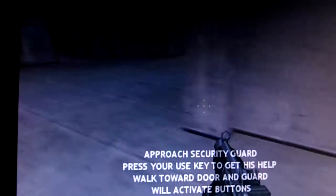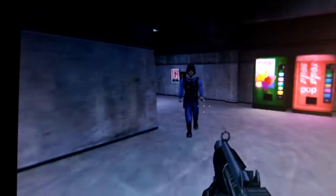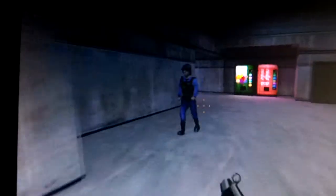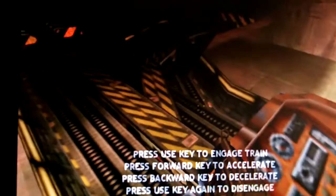Follow the security guard into the next room — he will let you back into the transit system. Come on, get me into the transit system. Access denied. Press your use key to engage the train — press your forward and backward keys to control it.